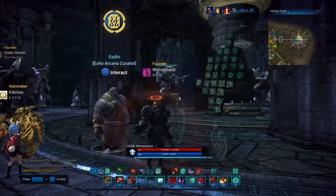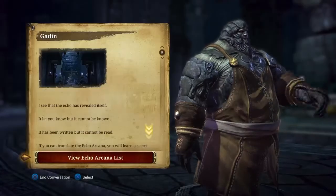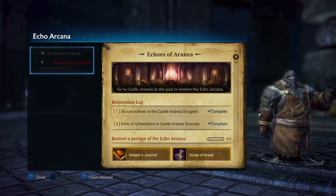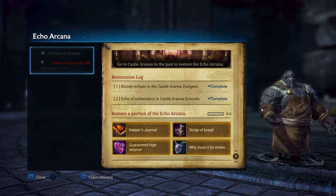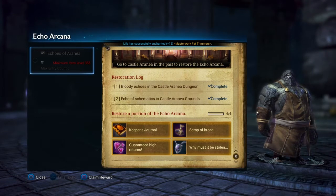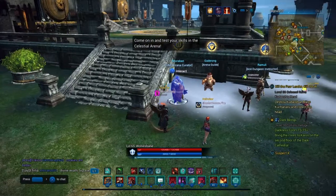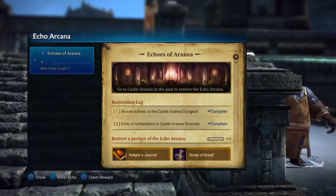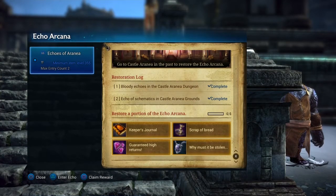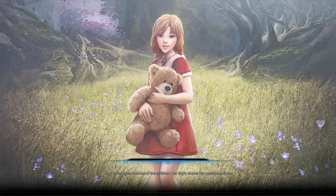Hello everybody, this is Whoop Bang, your favorite Lancer, and we're going to talk about Echo Arcana. You get this quest from Gadden the Curator. It is a daily quest — there are four portions of the Echo Arcana you need to restore. I'm going to show you where all four of them are. Also, in the High Watch, Morack can give you the quest too — it's a Vanguard quest you can do two times a day.